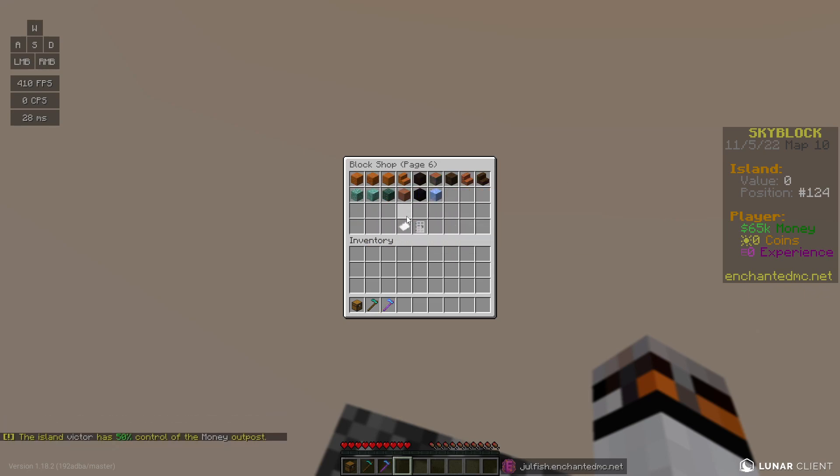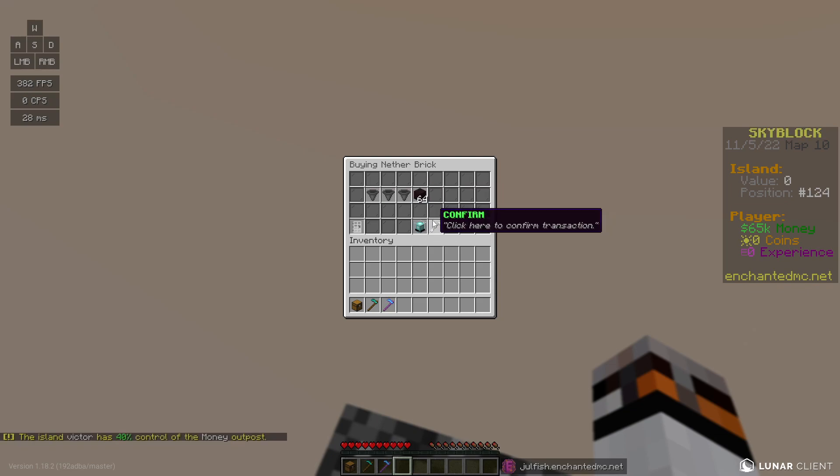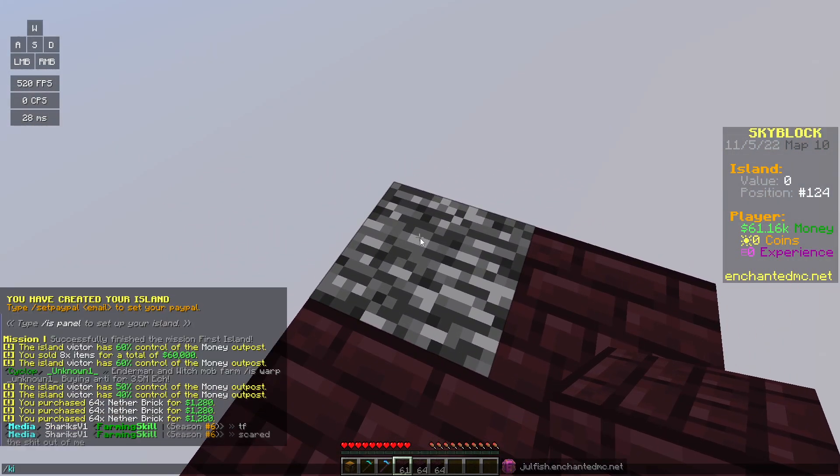I'm stuck on this stupid one-by-one island, so I'm just going to go ahead and get a ton of nether brick to start out. It's only 1,200 dollars and I'm going to buy two or three stacks so I can get a little foundation going.